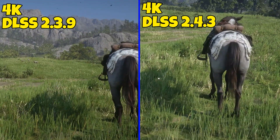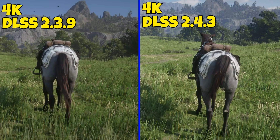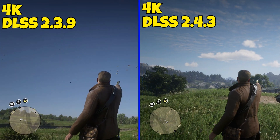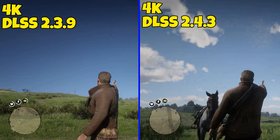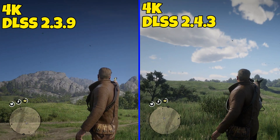So far in my testing, there doesn't seem like there's much of a difference between 2.3.9 and 2.4.3, but I'm getting comments from viewers saying they are seeing differences on 2.4.3. Some are saying you don't need the exposure tool anymore, but based on my testing it looks like you still need it if you're playing on 1440p with DLSS.